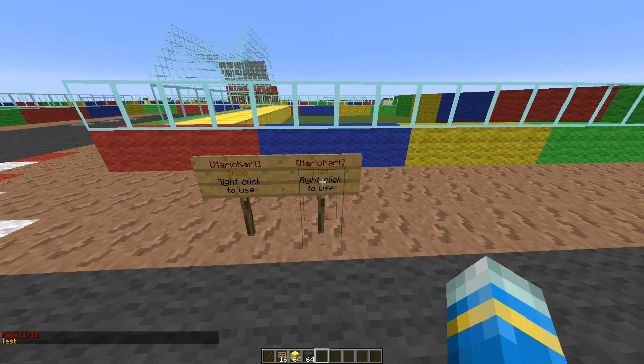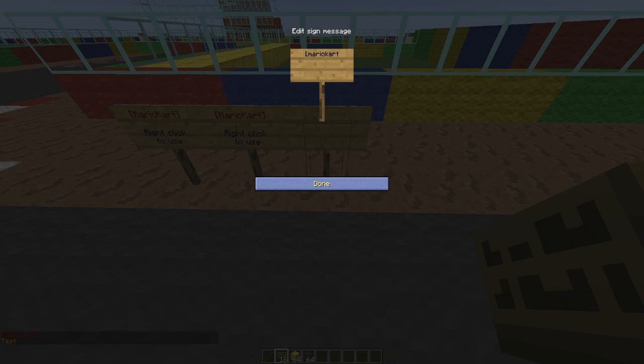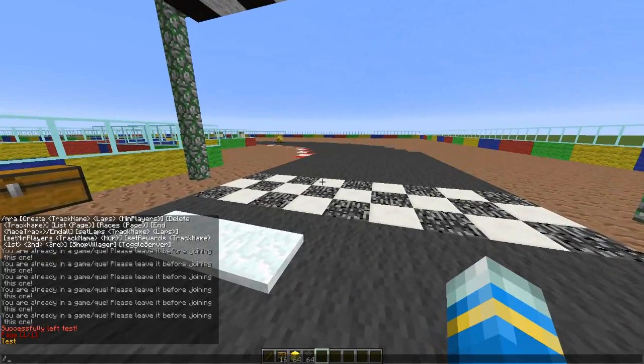When people right-click the list sign, it'll list all the tracks you've created. There's also a leave sign, which is pretty important in case people want to leave. Then there is a queue and join sign, which we'll create once we've made the track. The way you create a track is: /mra create [track name] - which is going to be 'YT'.